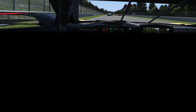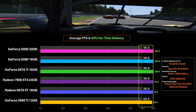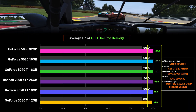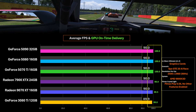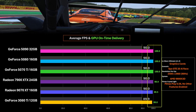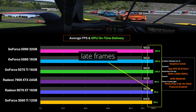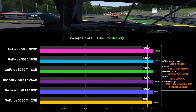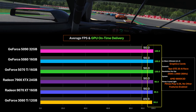Looking at average FPS — benchmarking at 90Hz, so ideally we want 90 FPS — over this four-minute benchmark, all of these cards are delivering 90 FPS or just there. But this is misleading because we're not actually getting perfect performance from all cards. I've added GPU on-time delivery: how many frames were delivered on time for the 90Hz requirement. The 9070 XT is at 99.5% on time, meaning 0.5% of the time it had late frames — potential stutters or motion smoothing triggers. The 7900 XTX was at 99.9%, and the 3080 Ti is at 99%.